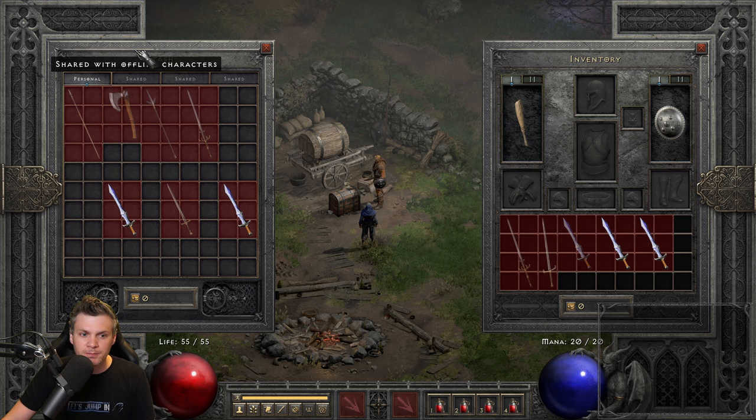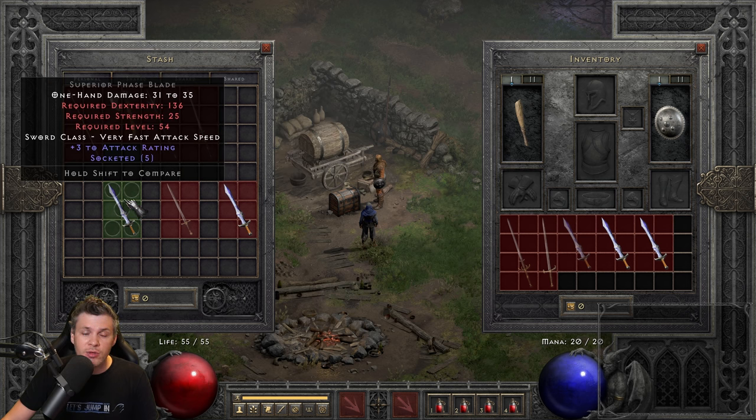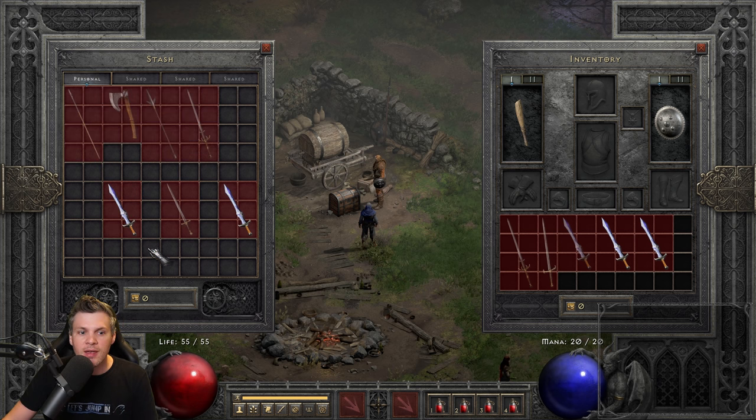The Berserker Axe is the highest single-damage one-handed weapon you can get. For Last Wish, the only base I recommend is a six open socket Phase Blade — you can also roll it in a Berserker Axe but you'll chew through durability. Phase Blade has no durability, making it ideal. Similarly, for Grief I recommend a five open socket Phase Blade for the same reason — no durability loss.